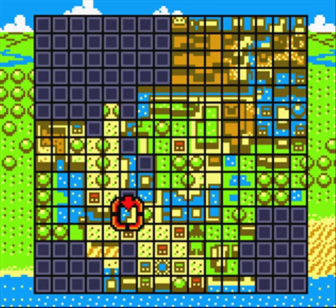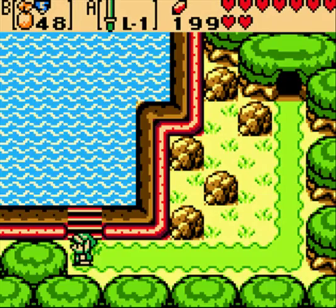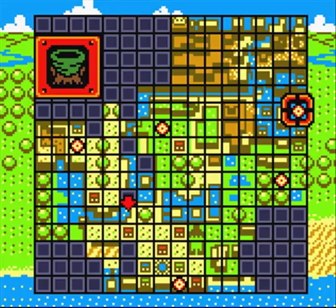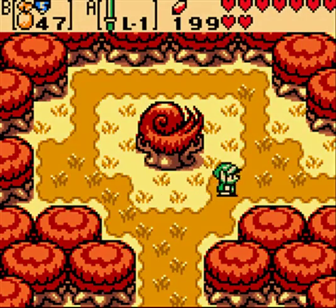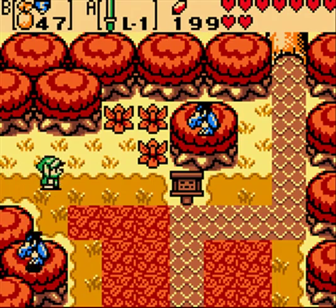So the map, if you had the map, it would show like a little sparkle there at the square that I'm at right now. But since that's done with, I can just use this as a shortcut. We gotta go north to the upper leftmost corner of the holodrome, and that's where the next dungeon will be.